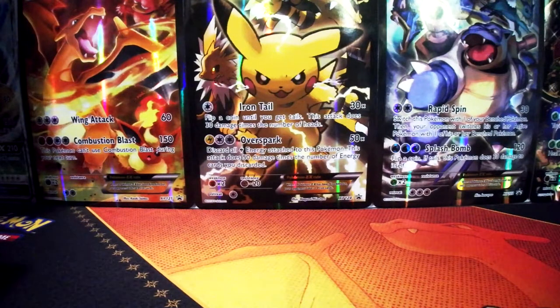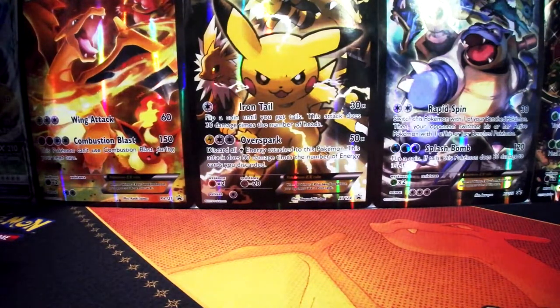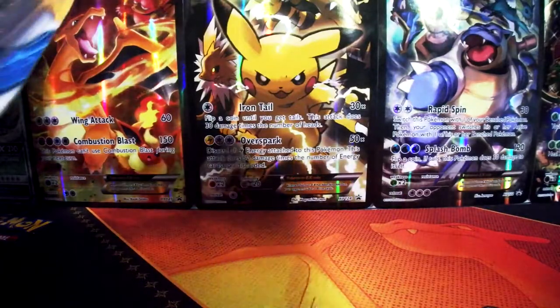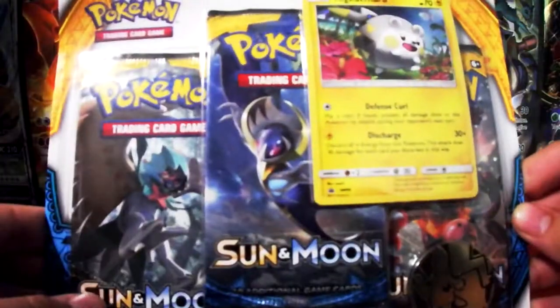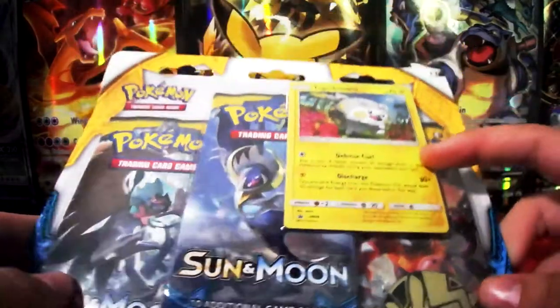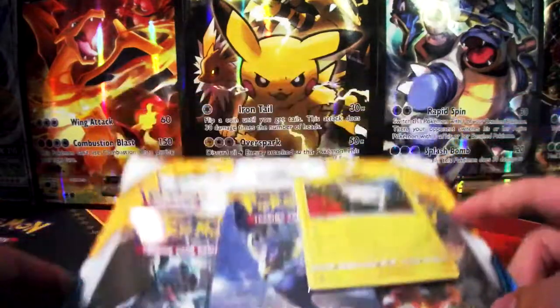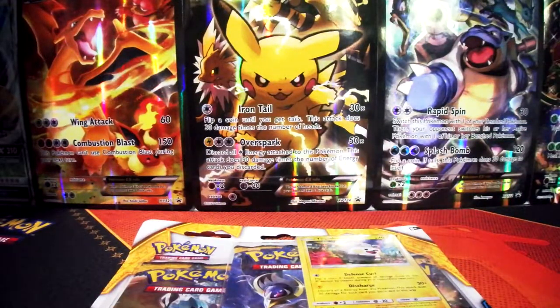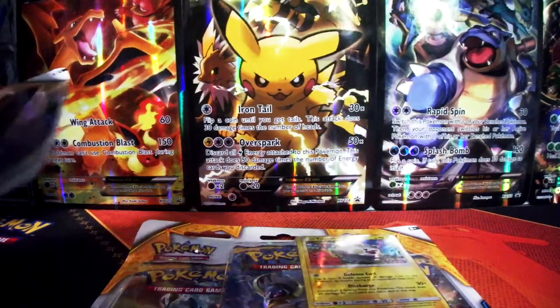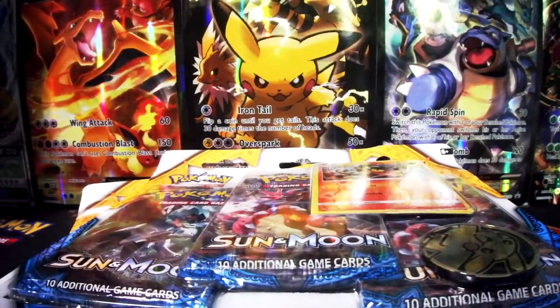Hey guys, it's Jolta here today. We have a unique video — well, it's just a random video, I suppose you could call it. So we have a triple blister pack here, Sun and Moon, little Pikachu there, a little promo. But we haven't just got one — we have six. I'm going to be opening six of them.